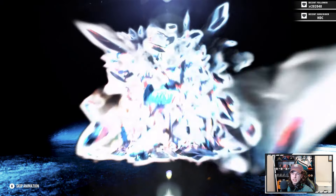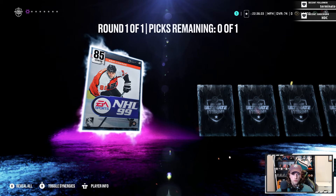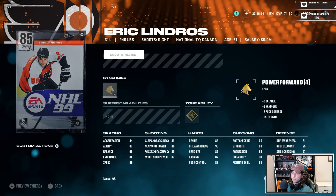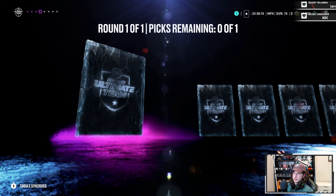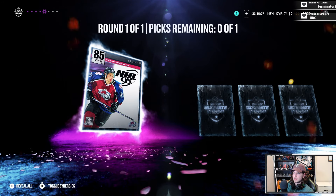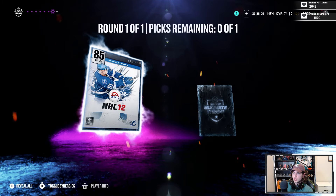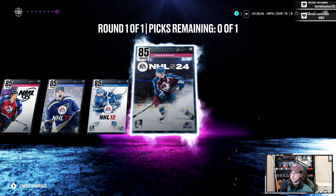Next up the Cover Athletes Choice Pack - this has some pretty decent cards. 85s are purples in this game, the overalls are obviously a lot lower this year. We've got Eric Lindros - NHL 99 cover athlete, 85 overall, six-foot-four, gold Unstoppable Force, decent face-offs. Martin Brodeur, Matthews, Ovi, Peter Forsberg, Vlad Tarasenko, Stamkos, and Kale McCarr. Right off the bat I'm thinking probably Kale McCarr - let's check these out.